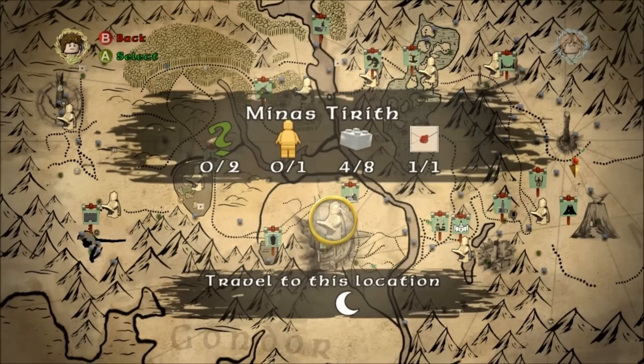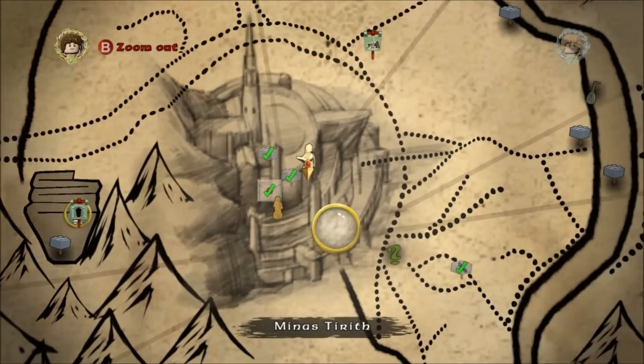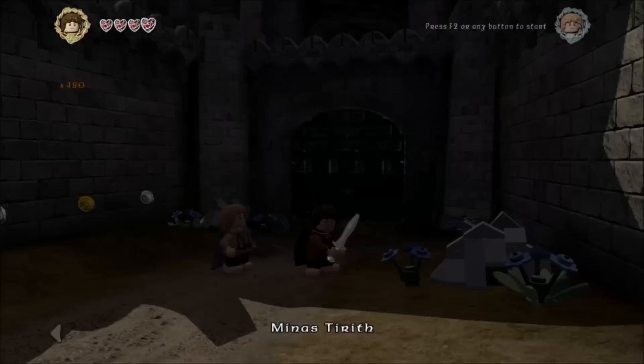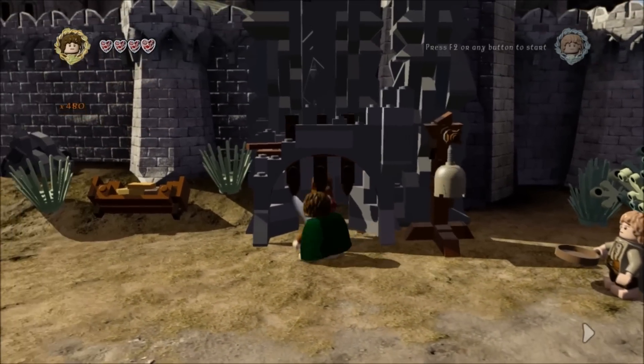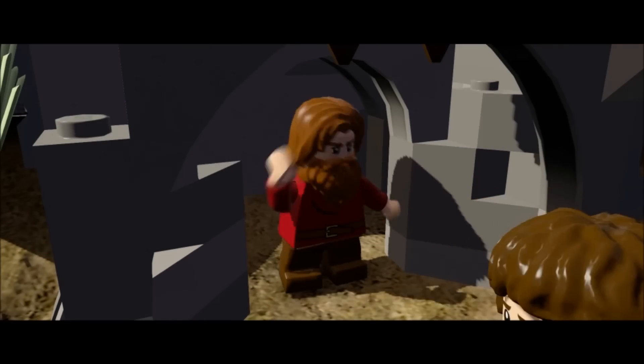From there we're heading to Minas Tirith to drop off the sure-footed greaves and it's just outside here to the southeast. Don't jump over the side — I did, it's not a shortcut, you'll just die. Instead go through the door, ring this bell here on the right, and hand the sure-footed greaves to this dwarf fellow because he doesn't want to get wet in the snow anymore.